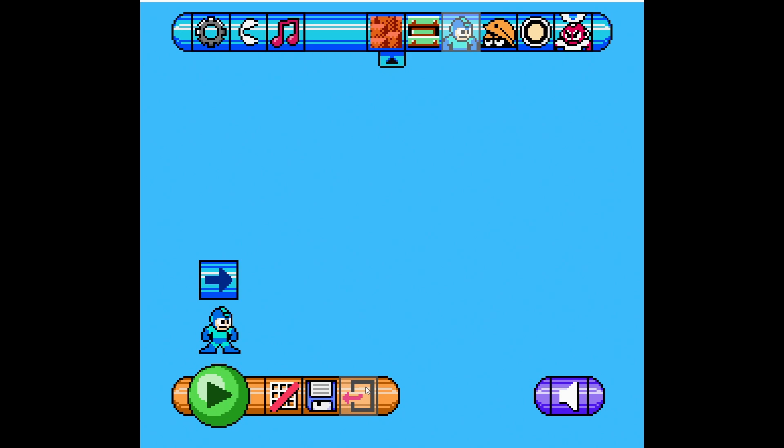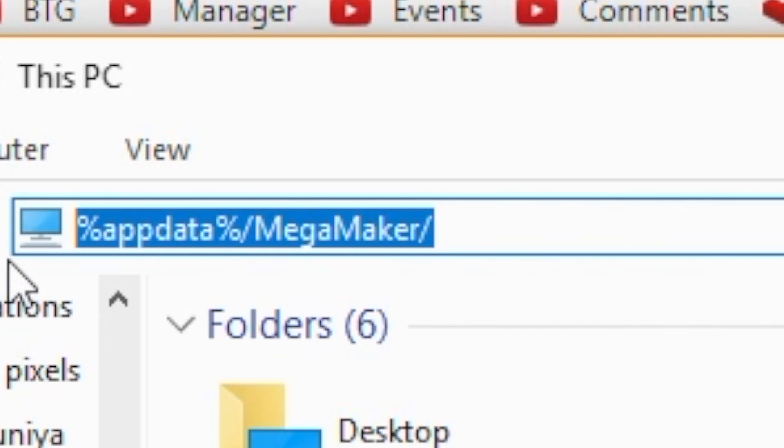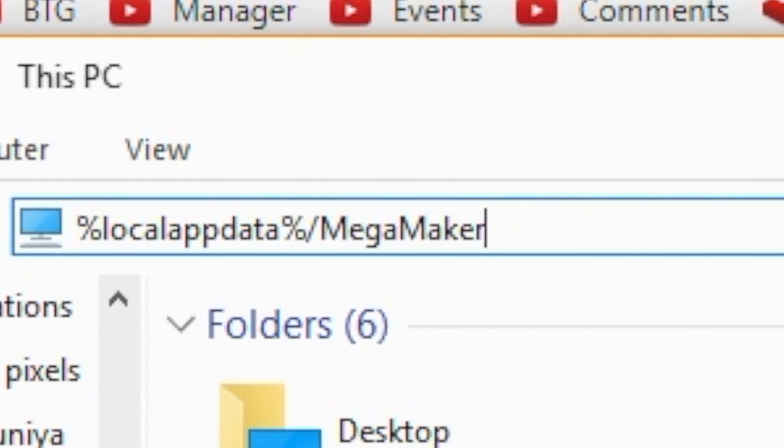Close out Mega Maker and open up your file explorer. Go to the top of your file explorer and enter the following: %LocalAppData%\MegaMaker\Levels. I'll post this in the description below so you can just copy and paste it — make it easy on you guys.